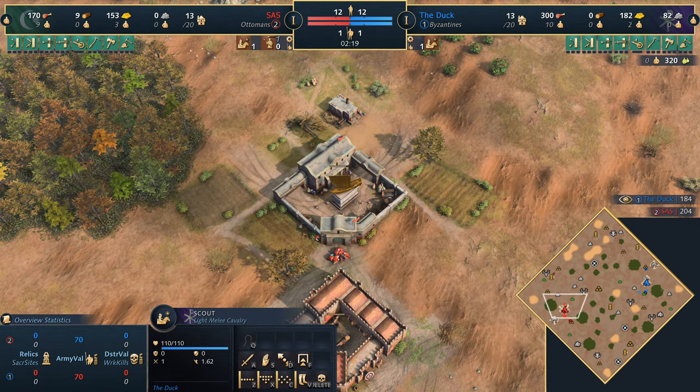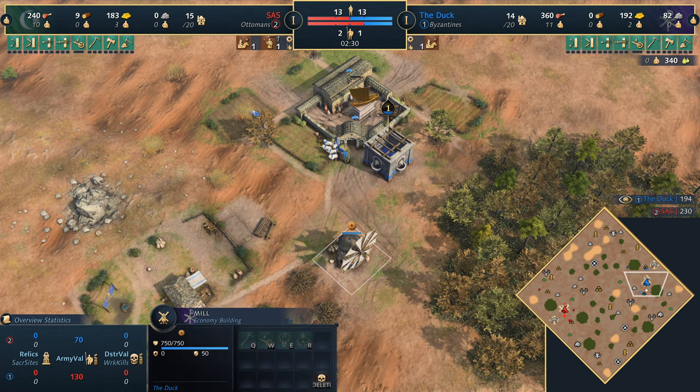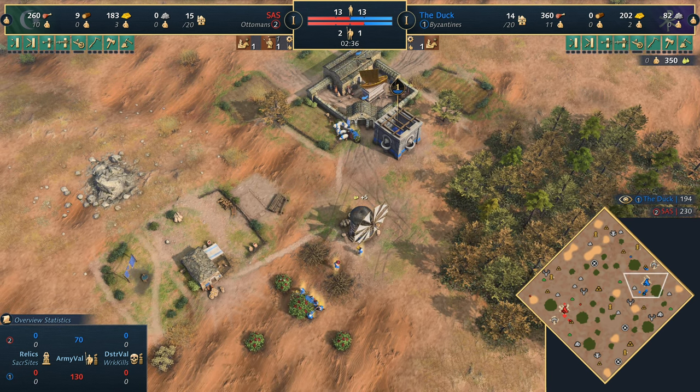I think this matchup is a lot more fascinating on this patch than it once was. If I'm not mistaken, the bonus used to be 4% at level one — now it's 10%. That's a big buff. Going to the berries nice and early, the question is also what feudal age landmark the Byzantines choose.